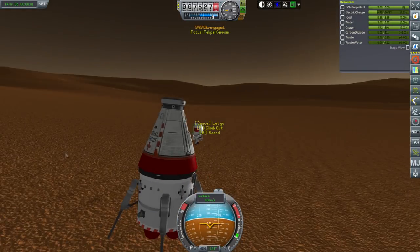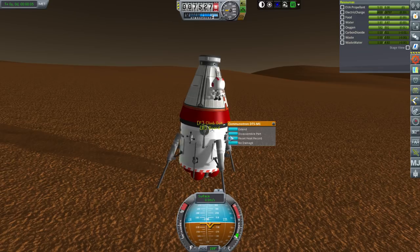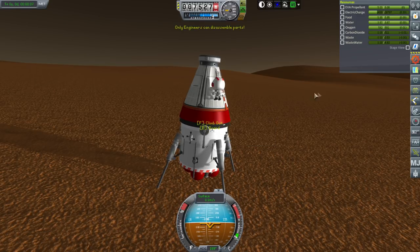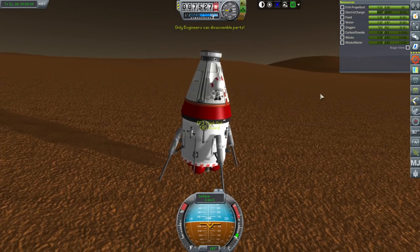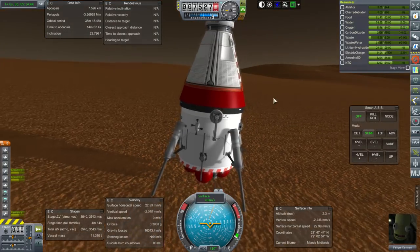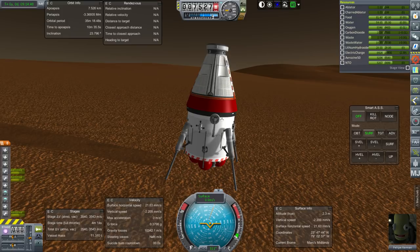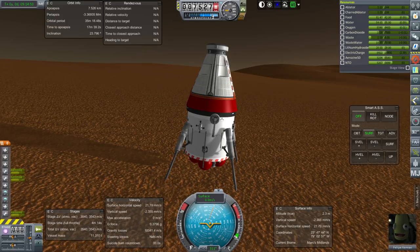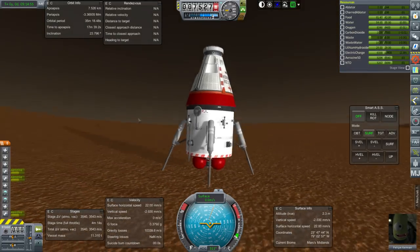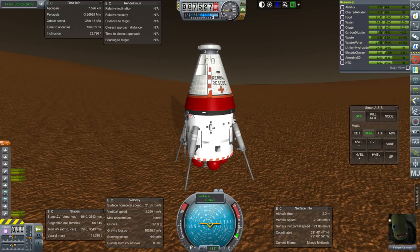Let's see if adding the repair skill really does give Philippe the ability to disassemble parts. Nope — it still says only engineers can disassemble parts. It says somewhere that disassemble parts is just something that engineers can do, and that is not something I can change right now.